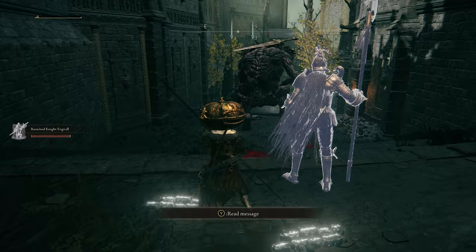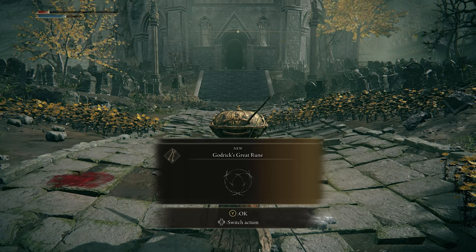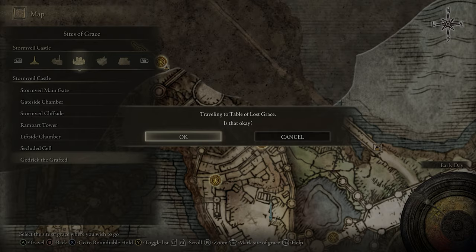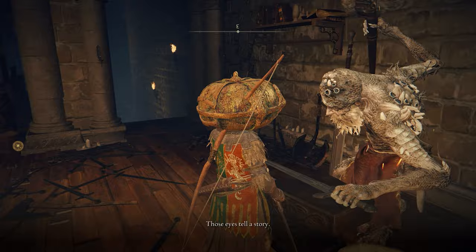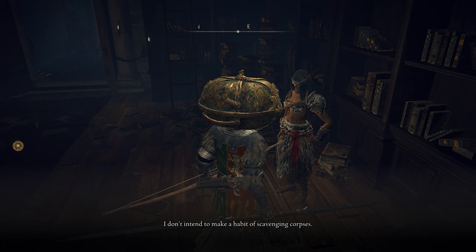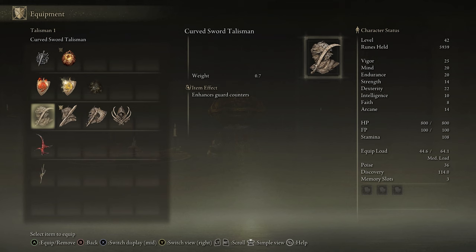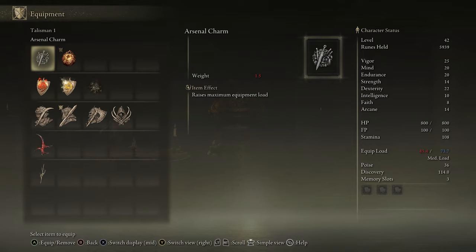Soon enough you should have Godric beat, and you'll get your first great rune and the Remembrance of the Grafted. But we're not done yet. Head to the Roundtable Hold and talk to the NPCs, because some of them will have new dialogue regarding your recent victory. Then you'll find Nepheli over here, and you can talk to her to get the Arsenal Charm, which increases your equip load. Considering that this pumpkin helmet weighs a ton, you're damn right I put that on.